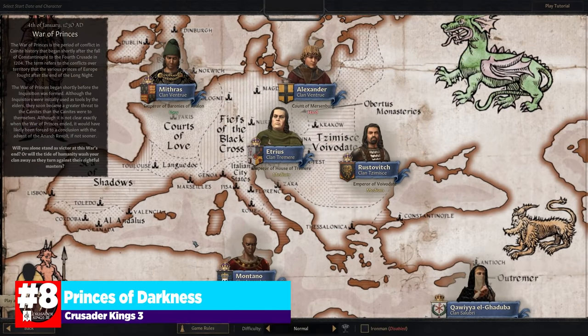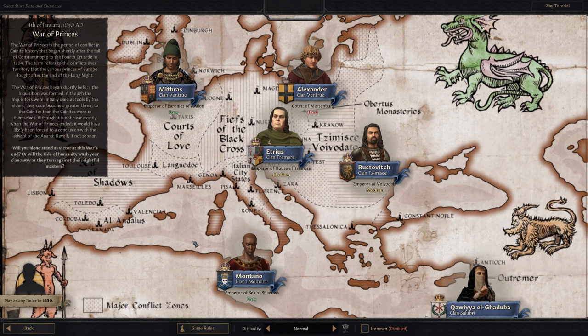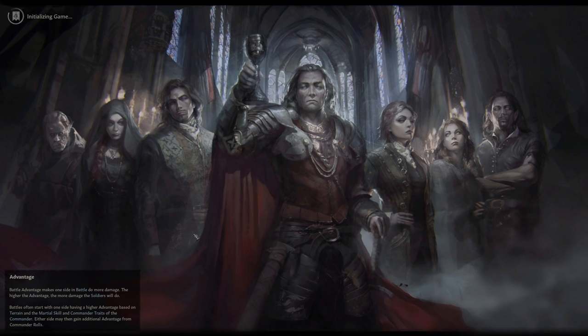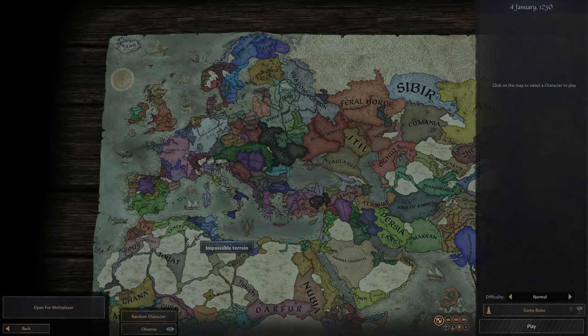Our second total conversion and last mod on this list is the Princes of Darkness. If you're familiar with the World of Darkness RPGs or the Vampire: The Masquerade universe, this is going to be right up your alley. If you don't know what those are but you like vampires, you're really going to like this too. This game completely converts and changes the map to fit into the World of Darkness, taking place at the historical landmark of 1230 and creating a sort of alternative universe. Both this and the Bronze Age mod are still heavily under construction and in development.